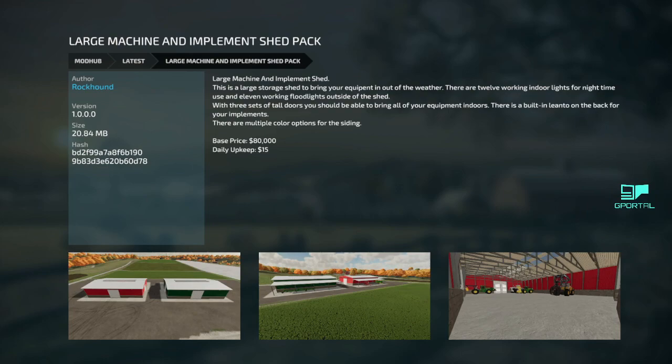Next we have the Large Machine and Implement Shed Pack — a couple of sheds, 80 grand, color choices for the siding, pretty good size inside. I like that back porch. So a couple of new bigger sheds for you.